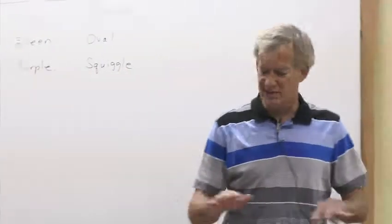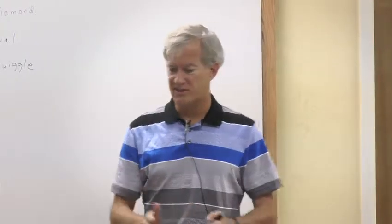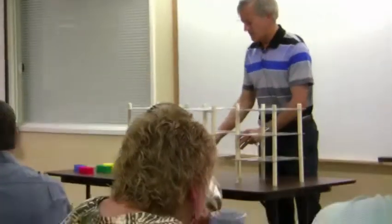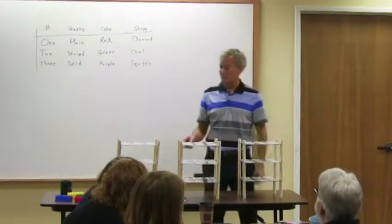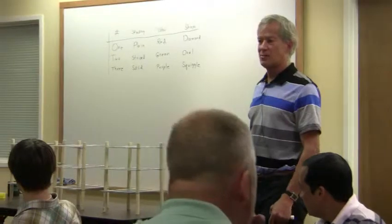Here you can see the whole deck laid out, with 27 green cards on this stand, 27 red ones here, and 27 purple ones here. In this Set contraption, they're arranged this way to illustrate some of the geometry of Set. We've actually just done a little problem in combinatorics, or counting — counted how many cards there were.